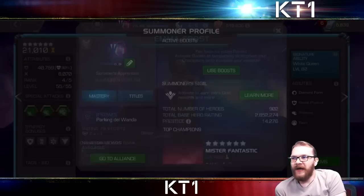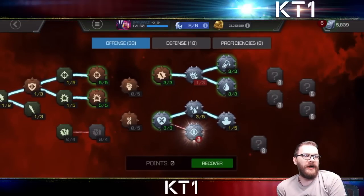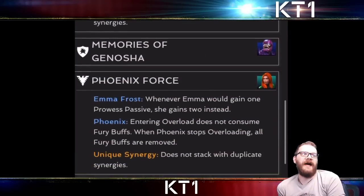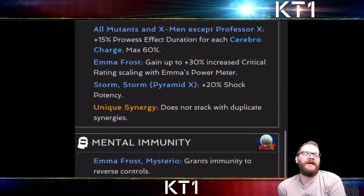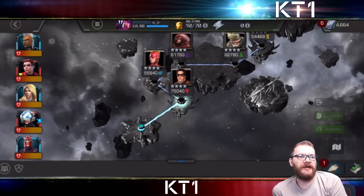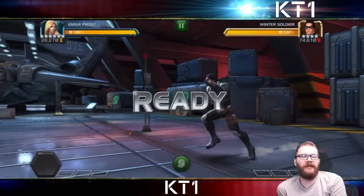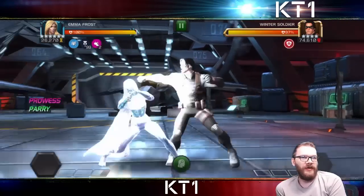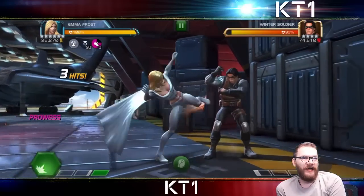I haven't watched this entire clip myself, but here we see it's a full liquid courage double edge mastery setup. Emma Frost starts the fight in diamond form almost always — well, she does start always — and that basically lets her shrug off liquid courage and double edge debuffs immediately. So she is quite compatible with that setup. The only thing you have to worry about in longer fights is recoil, because she has no way to mitigate recoil damage.